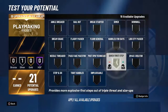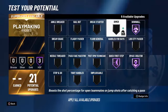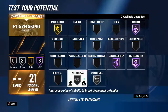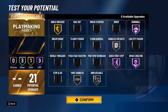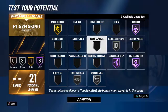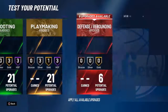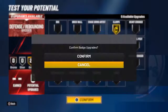For playmaking, definitely got to go quick first step Hall of Fame, space creator Hall of Fame for sure, downhill Hall of Fame — that's actually underrated. Ankle breaker gold, tight handle silver, unpluckable silver, and the last two I'll go handles for days. Handles for days is a nice badge. This badge setup is actually golden, especially if I'm playing two guard with this build.